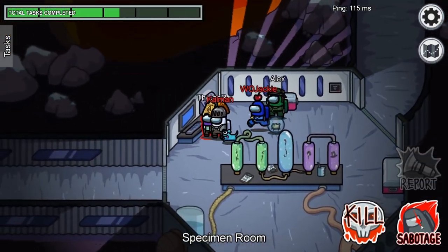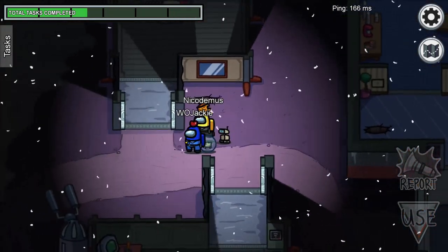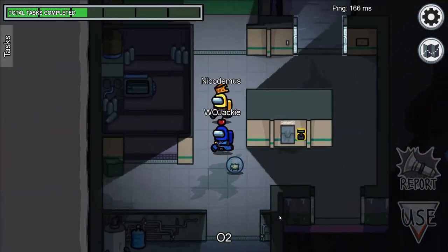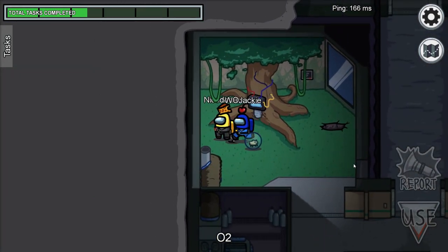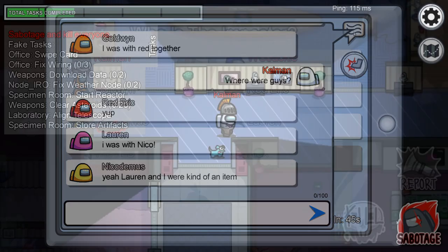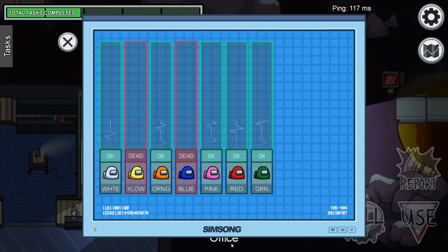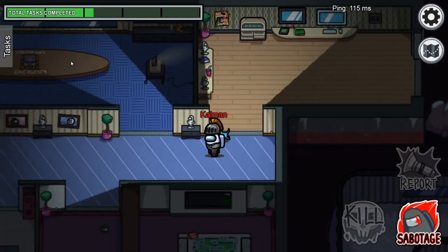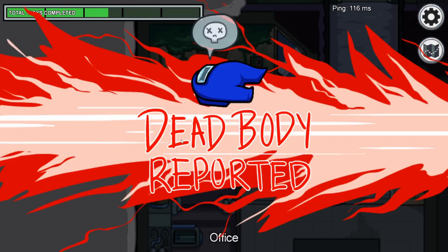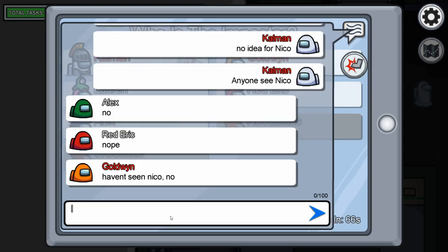When you are in a double kill impostor combo, bodies reported will naturally be together. In this scenario, many crewmates will be able to 100% vouch for each other as they would not have split up and moved as a group, leaving you in a sticky situation. Two options present themselves: if it's Polus, you can rush to the emergency button and claim you saw bodies on the vitals monitor and wanted to report quickly so the killer doesn't get away. Or wait a short while and then report a single body yourself — claim there's only one body at this location and the rest of the crew will not be any the wiser.